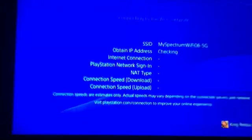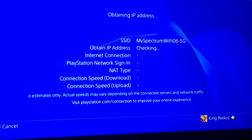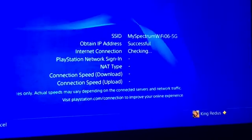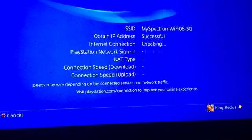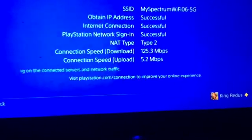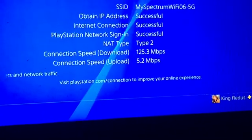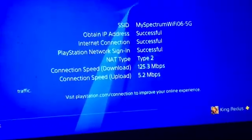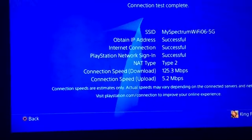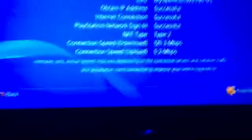Then you guys want to hit Next — Automatic, Do Not Use — and then internet settings updated. Now I'm going to click Test Internet Connection so we can compare the connection speeds, download and upload. As you guys can see, connection speed is at 125 download speed right there, and connection speed is at 5.2. This code seems to help me out way more, but the other one probably depends on your area — it really varies. So let's go to the next code.